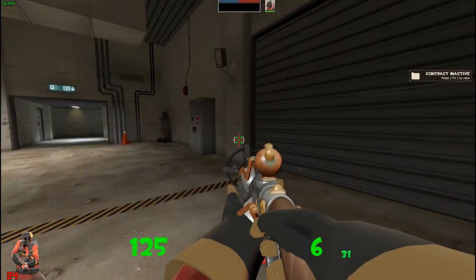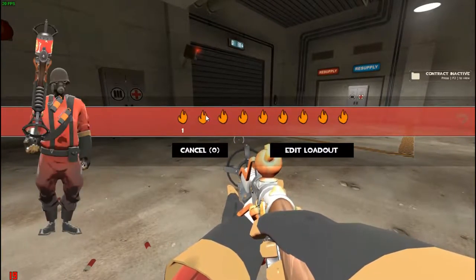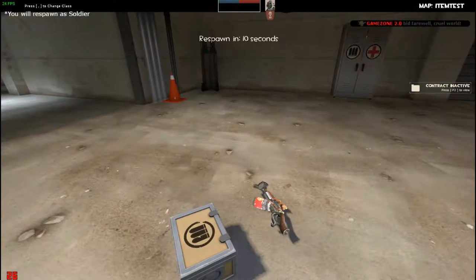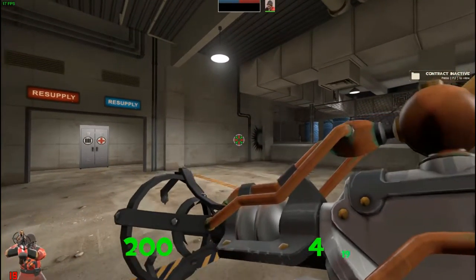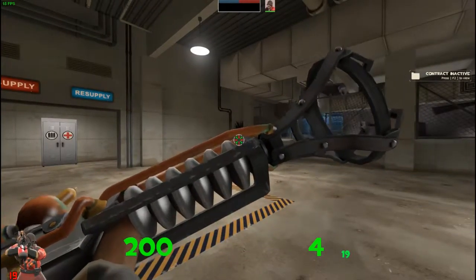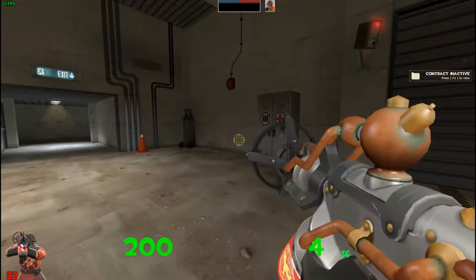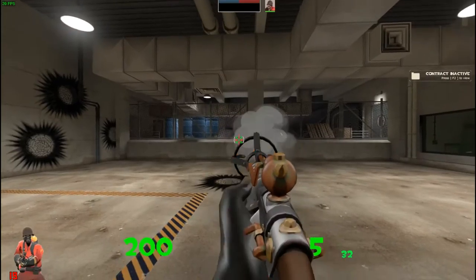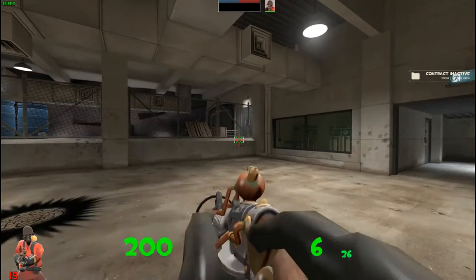Next we got ourselves Soldier. This is quite interesting — the TF2 mod community brings so many interesting ways to make the game look more unique. Oh okay, this is the rocket launcher. And this is the shotgun — okay, next is the shotgun. It looks like some of the weapons have also had a little bit of customization change.